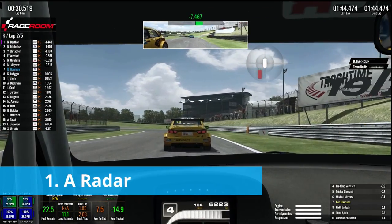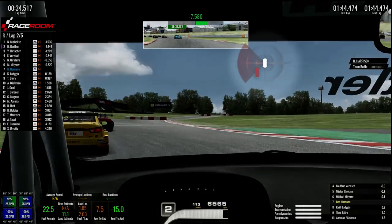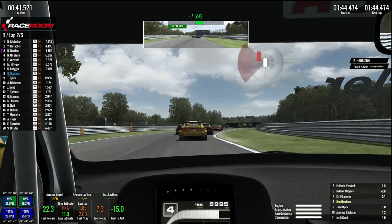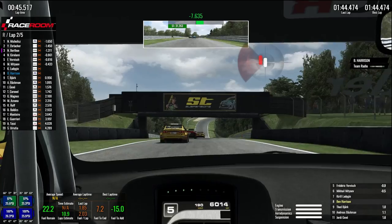Number one: a radar. Everyone who doesn't have access to VR or triple screens needs a radar. Even with triples, you'd probably benefit from one. It might feel immersion breaking, but it's just a fact that in your sim cockpit you lack the information you'd have in real life.